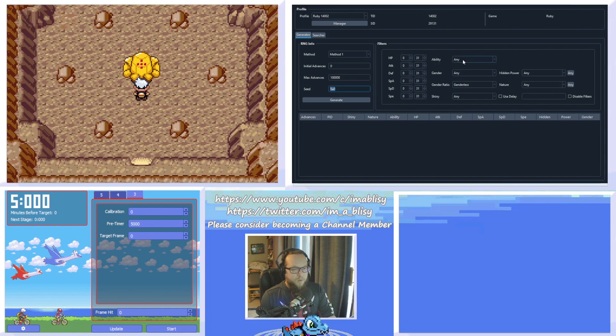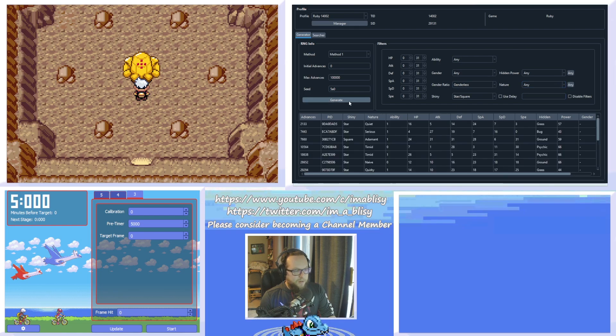In the filters section, IVs is what kind of IVs you're looking for. I'm just going to go for a shiny in this video. For ability and gender I don't care. For shiny, there are options: any, star, square, or star/square. This has to do with how shinies are shown in Generation 8 — so if you want a square shiny for Gen 8, select square; if you want a star shiny, select star; if you don't care or aren't transferring it, select star/square for both options. You can also pick hidden power and nature. After hitting Generate, you'll get a list of different spreads that are all shiny, listed as star or square.